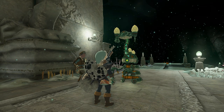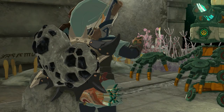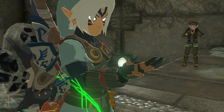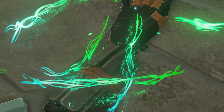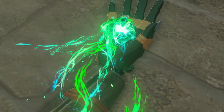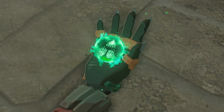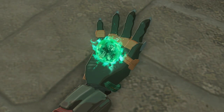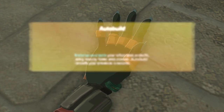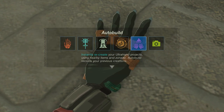Auto Build is on its way! So Auto Build — after you've created devices, you can save them into Auto Build so that you can then spawn them without having to go through the tedious process of building them again and again. Early in the game, as you start finding different devices that you find a lot of utility in, it's great to just know you can save that design and call it back instead of having to spend 15 minutes reassembling it.